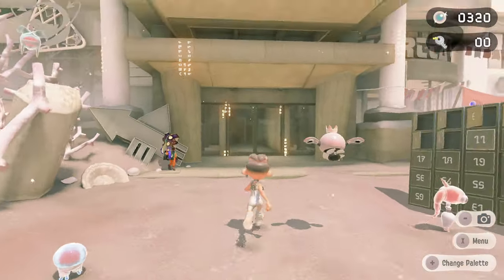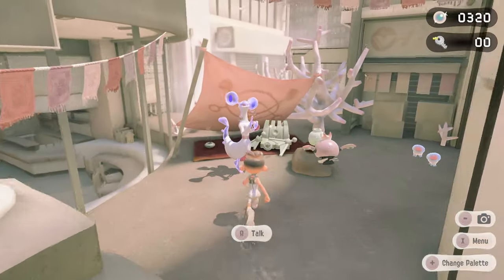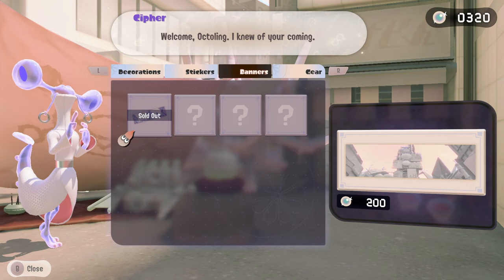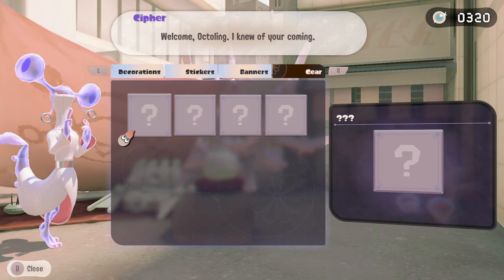What about the rest of the Side Order gear? Well, the rest of it actually comes from Cypher's Sifedings shop, and you unlock more of this gear the more times you complete the Spire of Order. Pretty much all of the inventory in this shop will continue to grow the more times you attempt and complete runs.